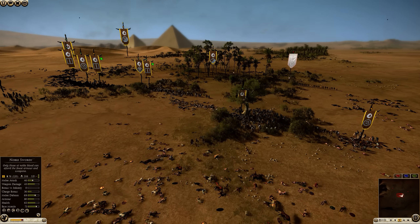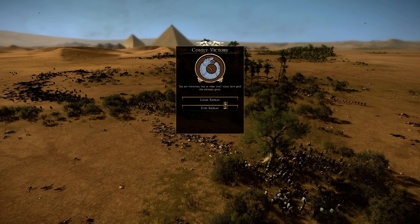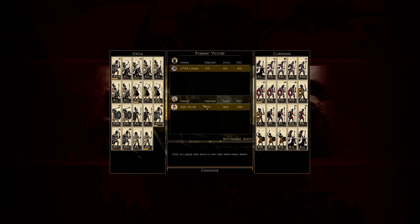It looks like Getai takes this from Carthage. Danko was commanding the Getai, Hells VIP was commanding Carthage. Losing the general that early was very dangerous for Carthage. Some of the Libyan infantry did a decent job; the sacred band did an okay job. But look at this: 188 kills for dash and heavy skirmishers, 208, 199, 73, and 112 kills. The bows did a very good job as well, and the mercenary Balearics just didn't do what they needed to do in this battle.